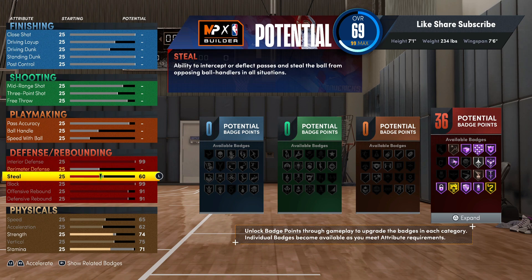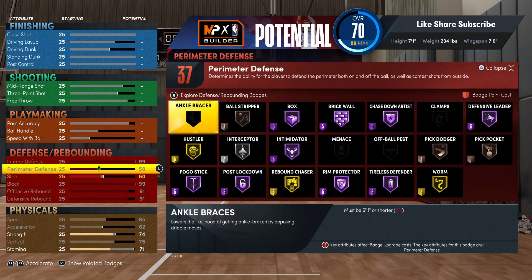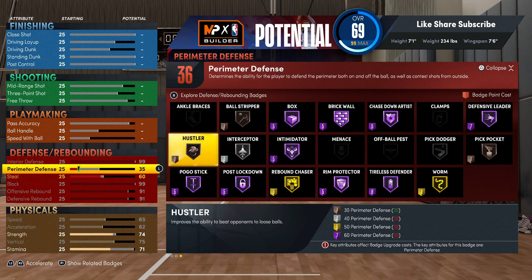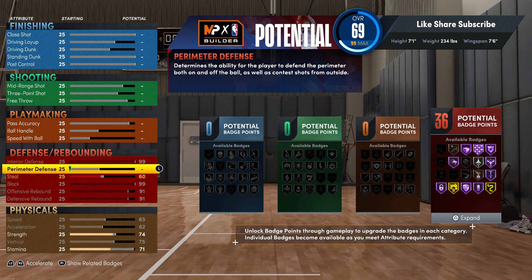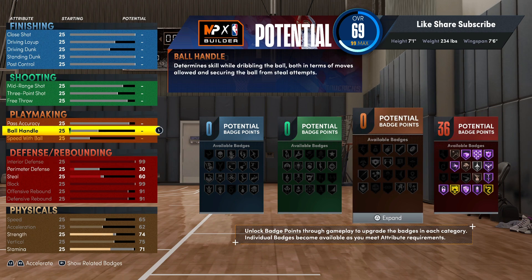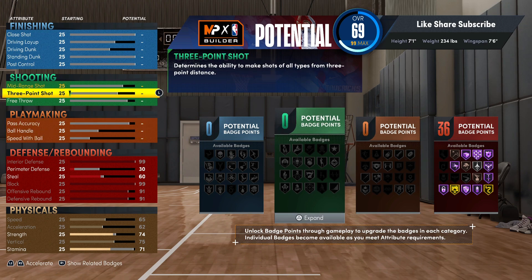If you want to get the Hustler badge you could put your perimeter at bronze - right here at 30. The Hustler badge is gonna help you run for loose balls and everything. Don't sleep on that badge. If you're chasing boards or if you're any type of defensive player, you definitely want to put on Hustler. But we're gonna get to the shooting.